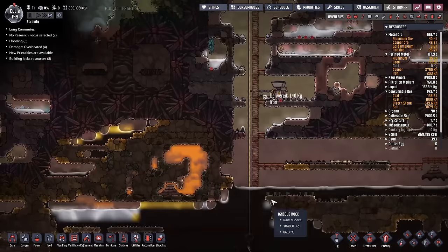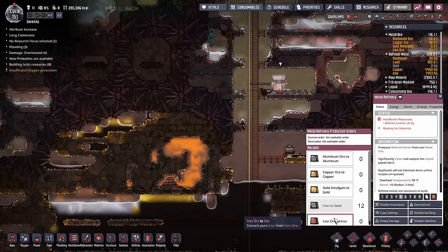Once that's all done, you'll notice that the iron has completed successfully. However, the steel has not. The reason is we're missing two vital ingredients: refined carbon and lime.